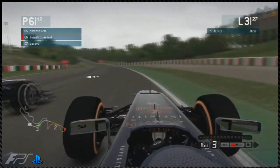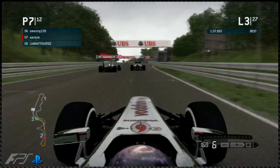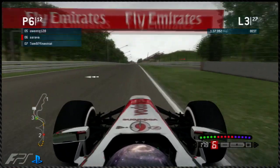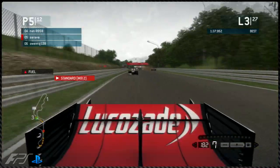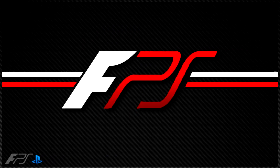Owen overtakes Tom on lap three through the spoon corner, and Tom goes into rich mix to try and stay ahead. But there's been contact — Tom and Owen have crashed. Owen has lost part of his front wing. We're going to look at the replay.